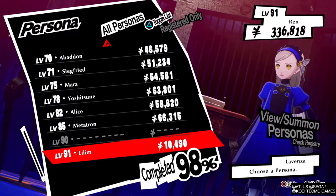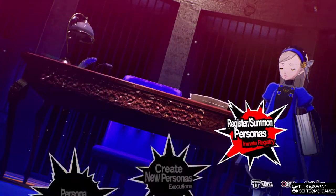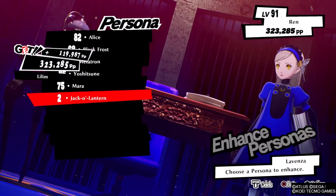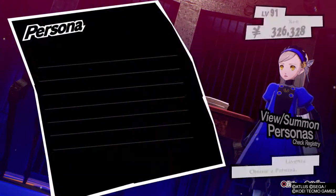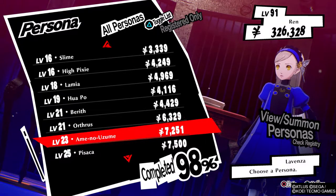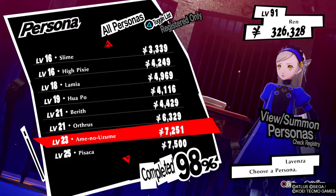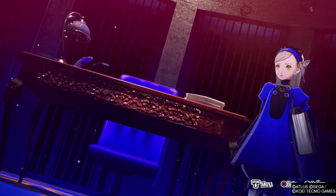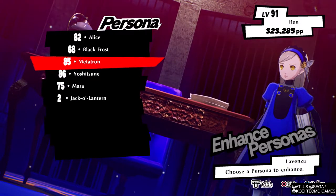Once you understand this mechanic, you can actually exploit it in a lot of different ways. There's also this inheritance system between your personas — the PP points that you put into any stats, whenever you create a fusion, those PP points actually get inherited by the next persona. That's actually how I made this Yoshitsune, which has a lot of inherited points from previous personas.